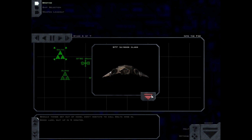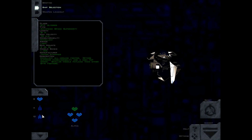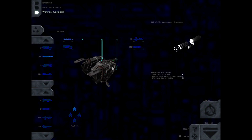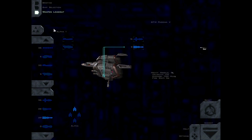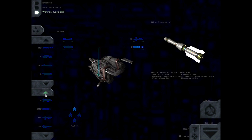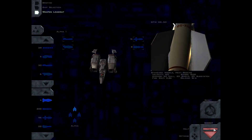Should things get out of hand, don't hesitate to call Delta Wing in. Good luck. Suit up in five minutes. Primary objectives: protect the GTSC Forsaken and investigate the Midway. Nope. Heavy intercept, thank you. Why do I have four MX-50s? Alright, seems good, let's hit it.